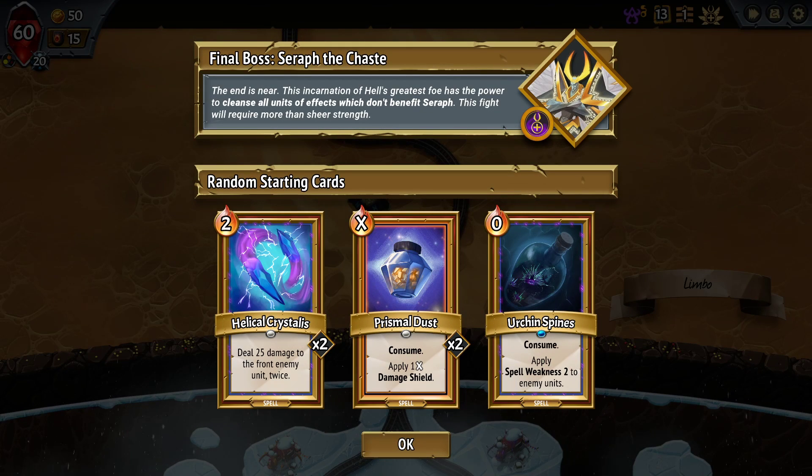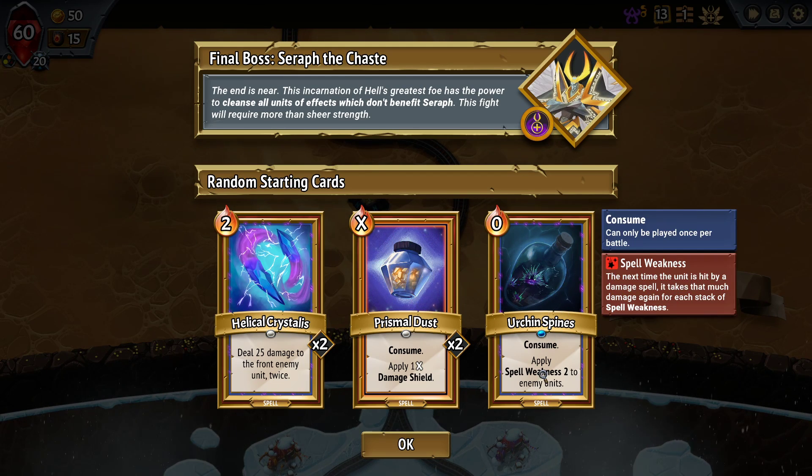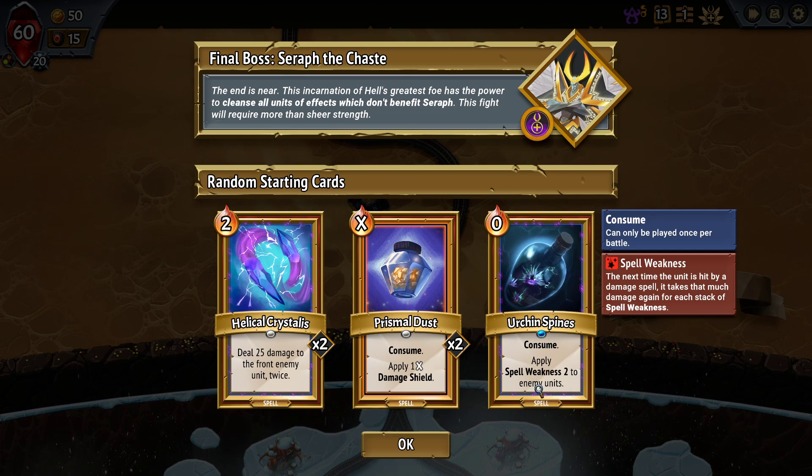No Melting Remnant — don't wrinkle my brain again! My brain's still wrinkly. It has the power to cleanse all units of effects that don't benefit the Seraph. We've also got Urchin Spines already in the base deck: apply Spell Weakness 2 to all enemy units.